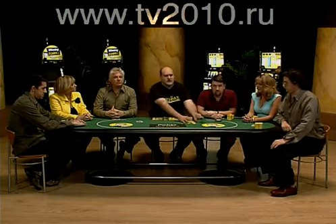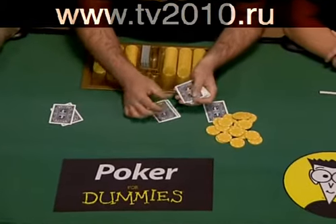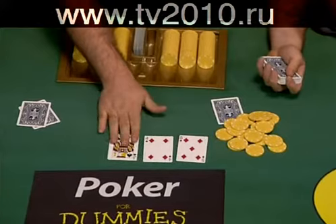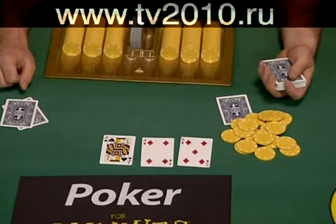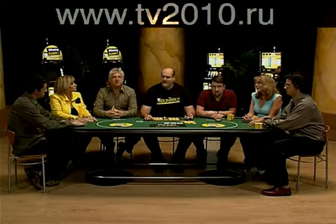The dealer pulls in the pot and then deals out three cards face up in the center of the table. These are the common or community cards that belong to all players. These three cards are called the flop. You'll hear that all the time on television — here comes the flop.